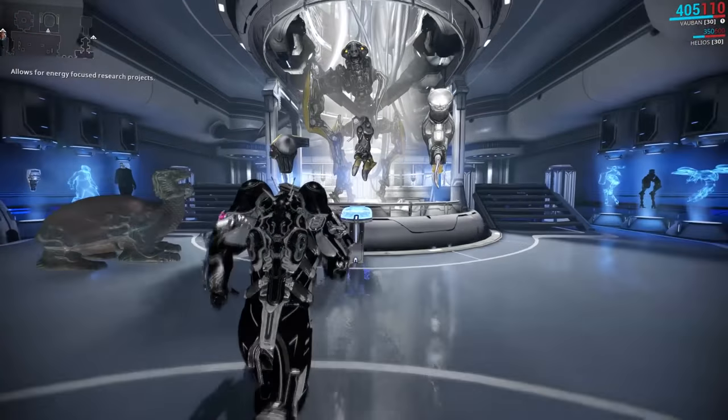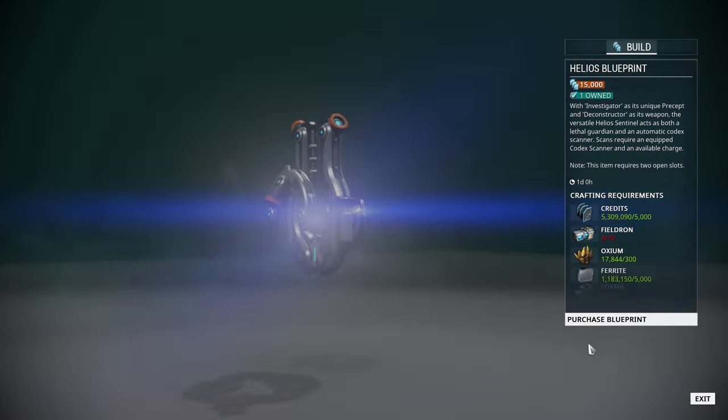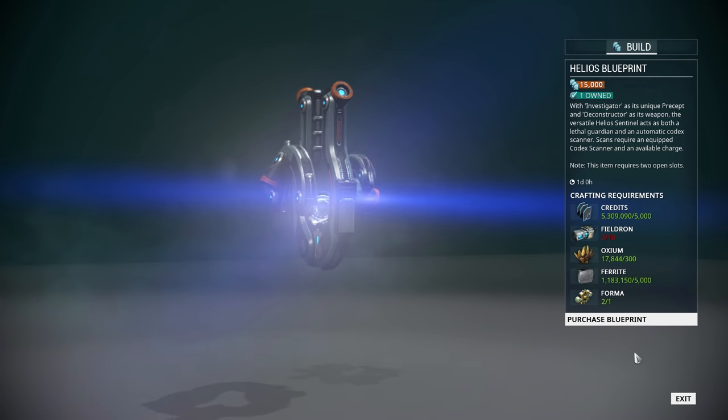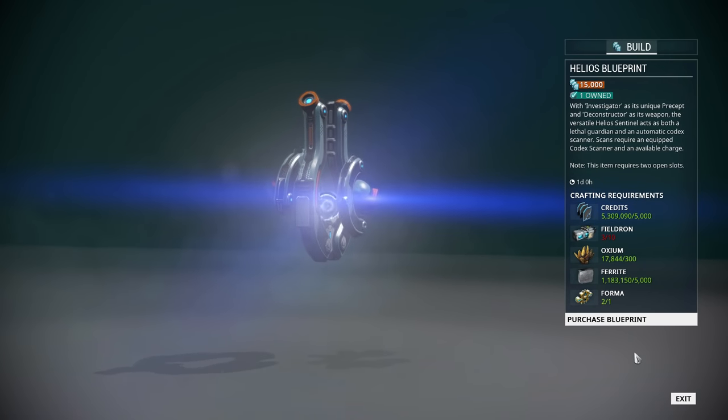You can get the blueprint for Helios from the corporate lab in your dojo. The blueprint itself will cost you 15,000 credits, and then to build Helios you will need an additional 5,000 credits, 10 fieldron, 300 oxium, 5,000 ferrite, and 1 forma.